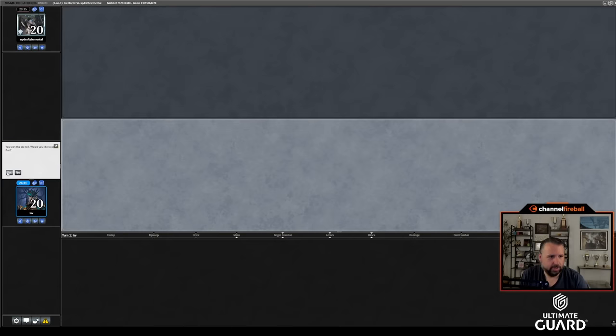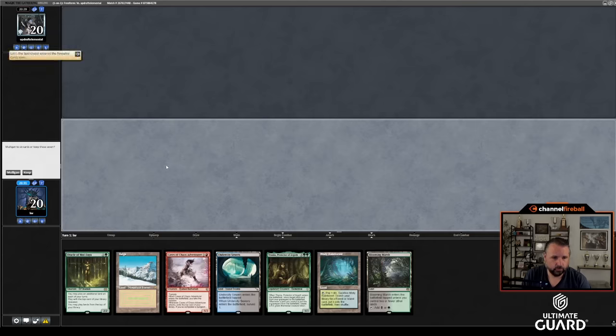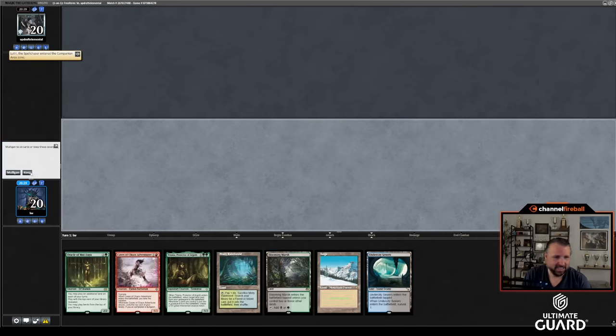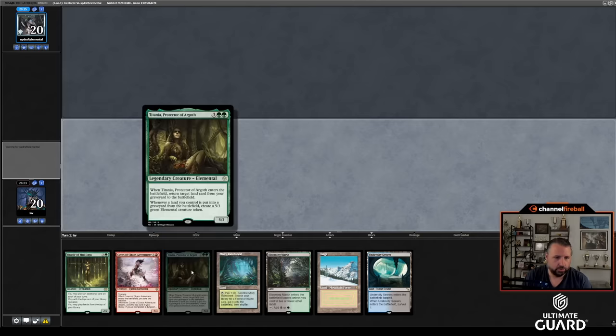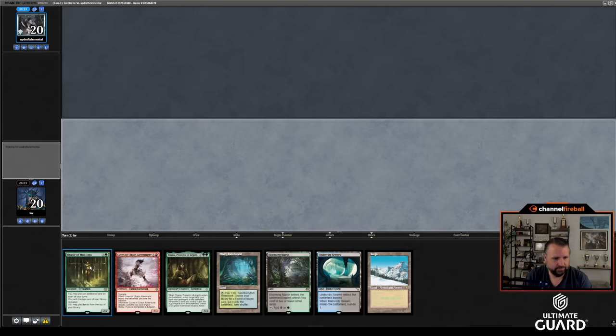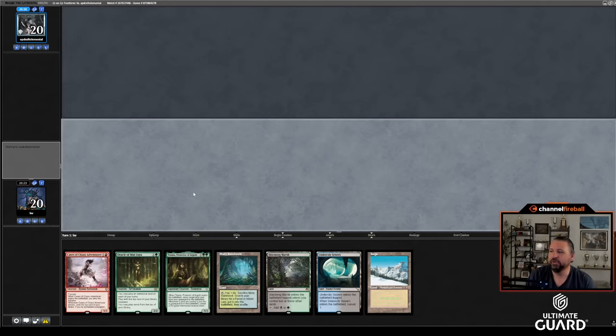Time for game three — I'd like to play first. Let me see what we got. Oracle, use a cast adventure. This is why Oracle's bad. I actually think this is okay to keep because of Undercity Sewers — if I find a play to make on turn two or three, this hand goes pretty hard. Titania is really good: playing a five-mana card that gives you two 5/3s because I have this fetch is a pretty big game. Obviously this could work out poorly, but I don't think this is a mulligan. I'm regretting putting Oracle in my deck as I always do — I think I'm maybe just too optimistic.